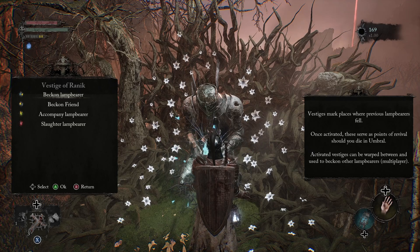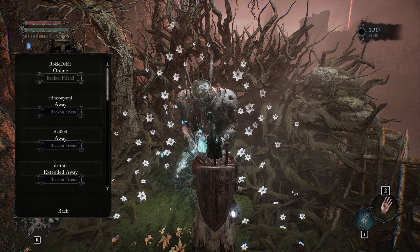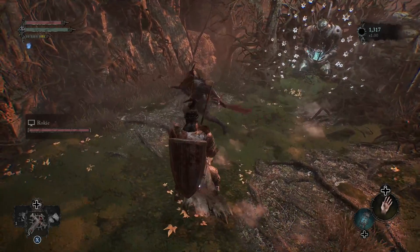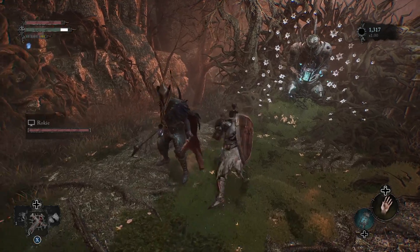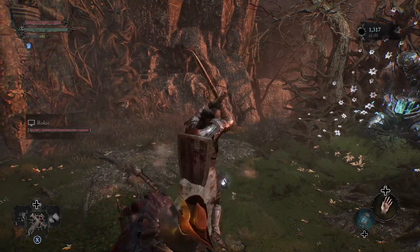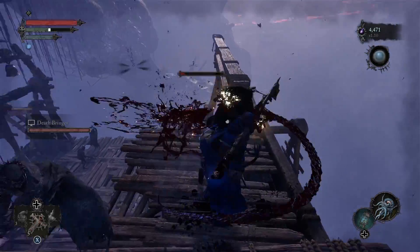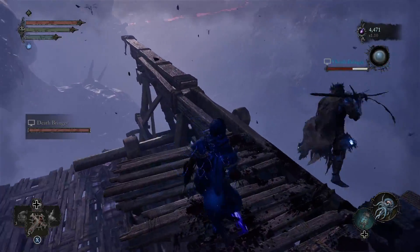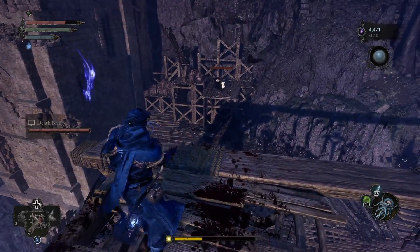Select this if you're online and you can choose to beckon, accompany, or slaughter a lampbearer. Beckon a Friend lets you instantly invite someone to your game and once they accept, they'll spawn in directly next to you. You can only play with one person at a time, meaning co-op is limited to two people in total. This co-op assistant will look normal, be able to upgrade in your world, and never get kicked out after defeating bosses. So you can explore the world from start to finish without being forced to leave.